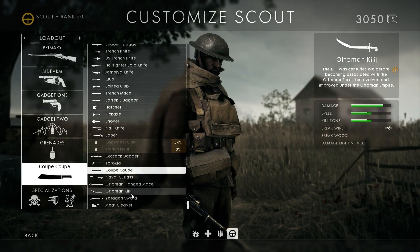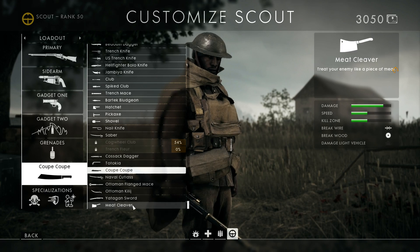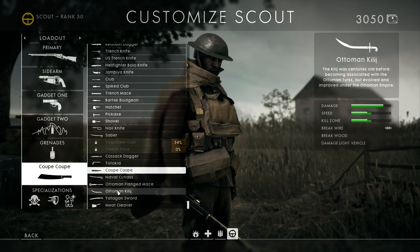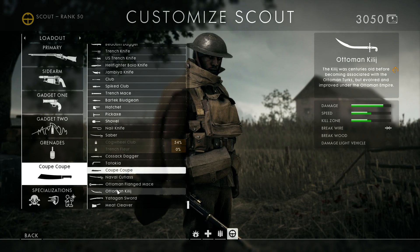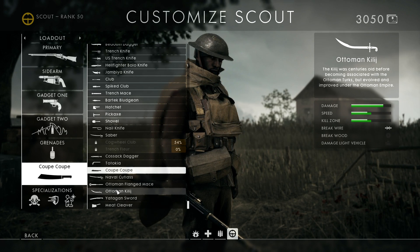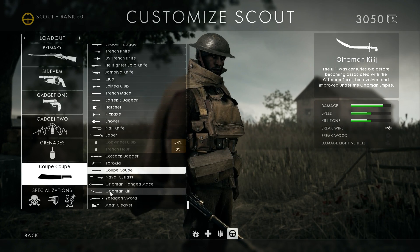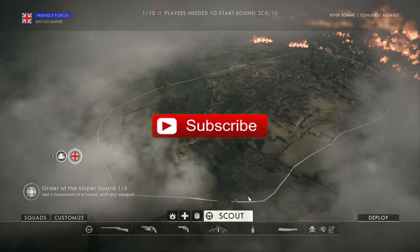For melee weapons, the meat cleaver was just given to us — that's awesome. If you haven't seen my unlock tutorial for the atomic glitch, definitely check that out. Let me know down below which weapon you want me to show you how to unlock first. I'm also going to do a video showing where all the wine bottles are, so you can start meleeing people with that. Catch you on the next one!